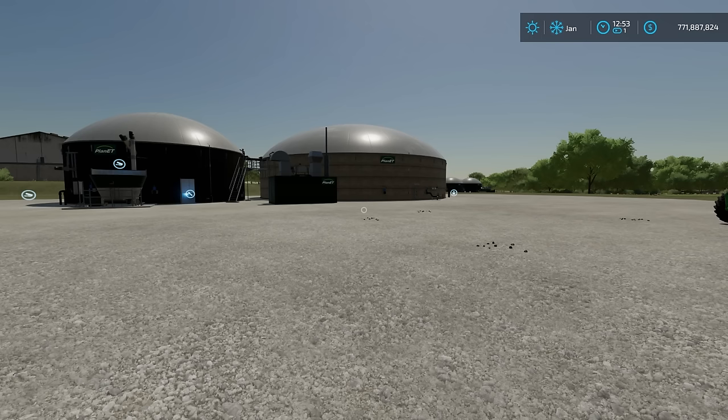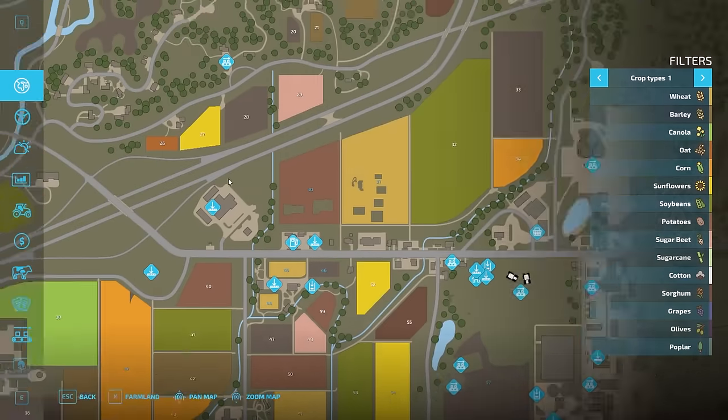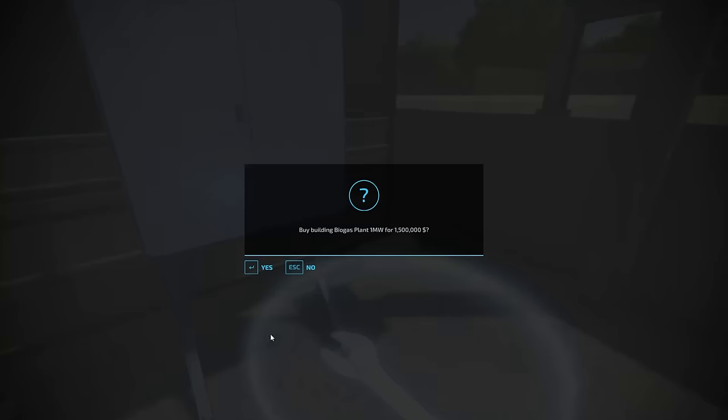First off, we have to purchase a BGA. A couple ways to go about this. The first thing is if you are playing on a map like Elm Creek, where there is actually a BGA available, you can come up to this BGA here, go up to the wrench icon, and go ahead and purchase it. Hit yes.